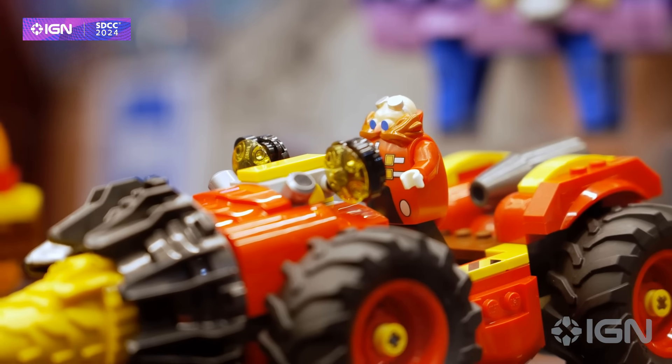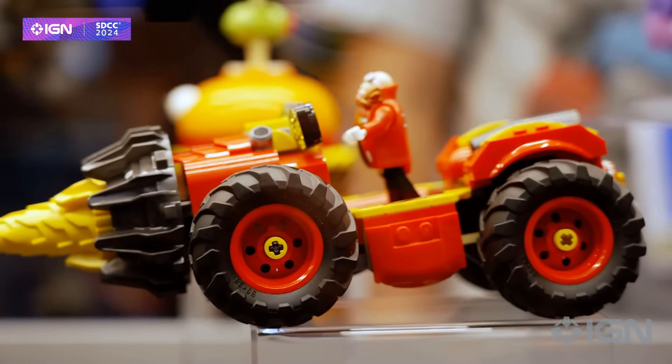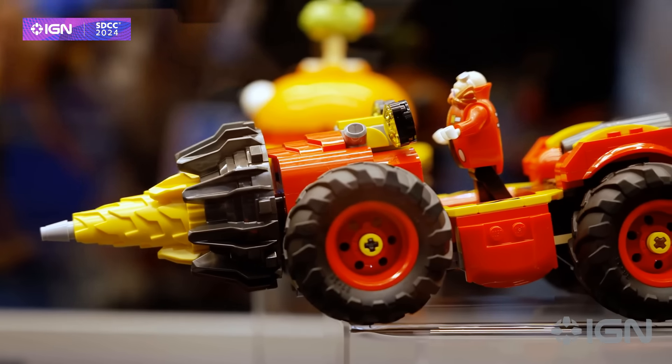First up we have the Super Sonic vs. Egg Drillster set. This will run you $79.99. It comes with a very awesome Dr. Robotnik minifig who isn't actually that mini — he looks pretty tall and he's got a nice gut going.